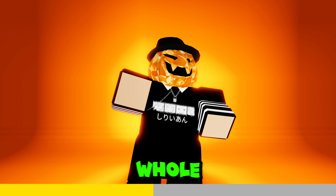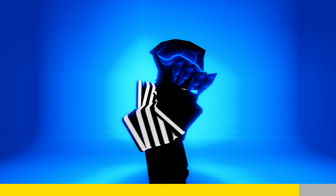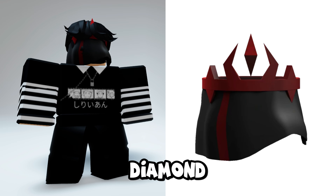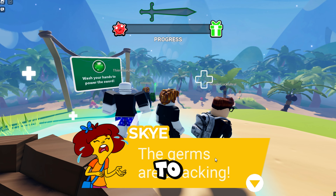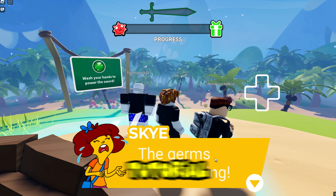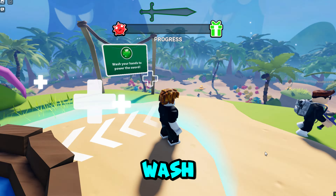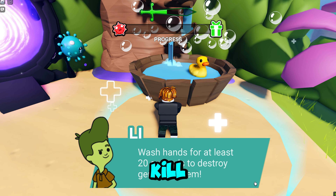Make sure to watch the whole video as I'm going to show you tons of easy-to-get items. You're going to have the chance to get the Red Diamond Veil. This game gives you the easiest free item task ever — it will only take two minutes. Search and join the game Dental Hygiene Quest. The first thing you need to do once you enter is skip the tutorial. First, you need to wash your hands in this area so you can get the sword to kill the bacteria later.